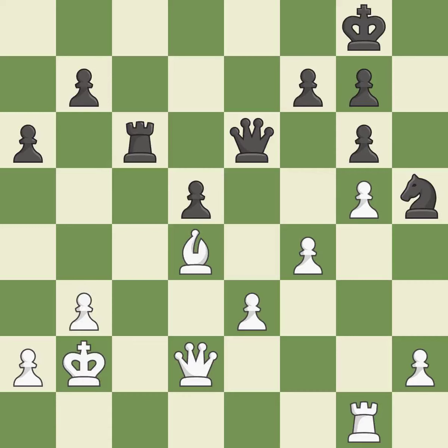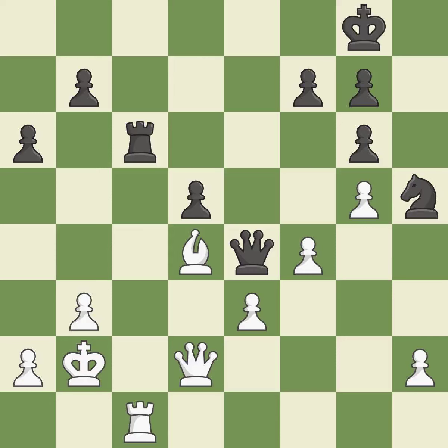This threatens to win a pawn — it is good. This challenges the opposing rook for control of the open file — it is best. After all captures, this is an equal trade — it is best. Recaptures. This is the start of the endgame and white is better — it is best.